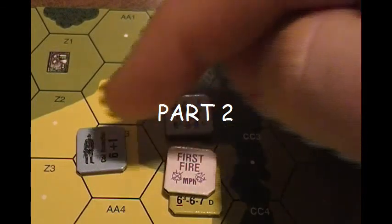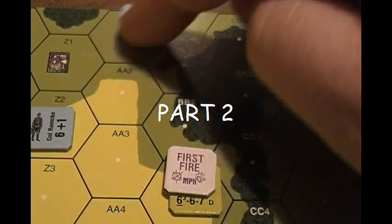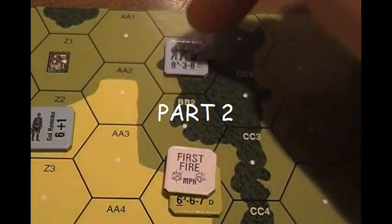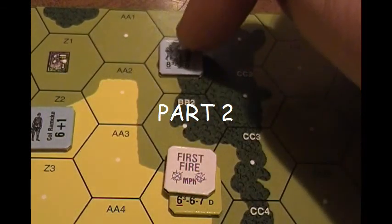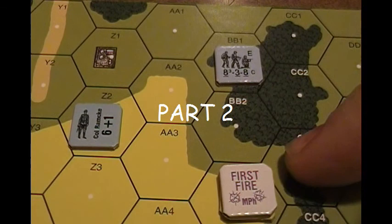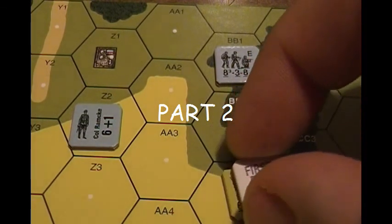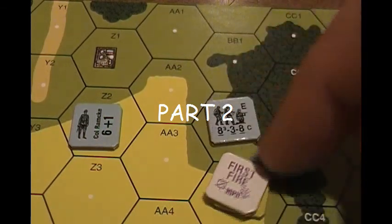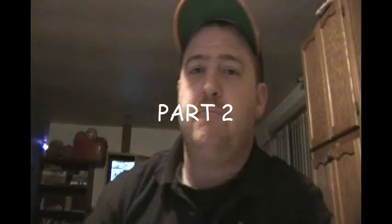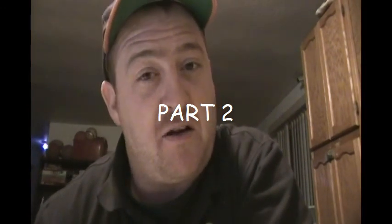To clarify subsequent fire: if a German is two hexes away, you can't fire at him until he moves within the same distance as a closer target you've already fired at — same distance or closer. Now, in the final fire phase, if the board looks like this, you won't get a chance to fire unless you're not already marked, or you're marked and there's an adjacent unit — that's the only way. At the end of the fire phase, all fire markers are removed.